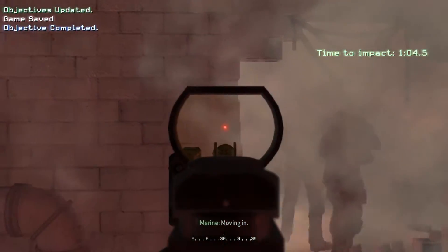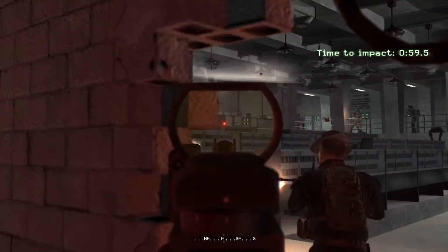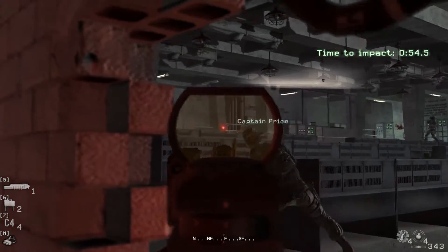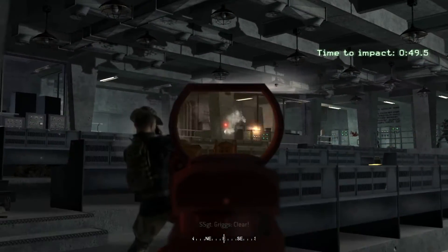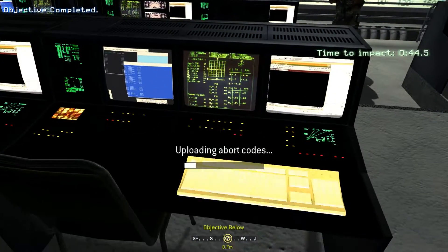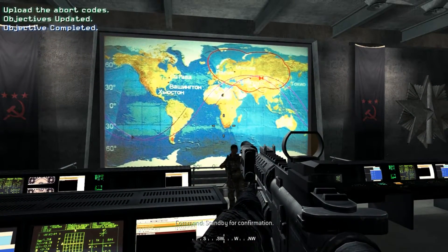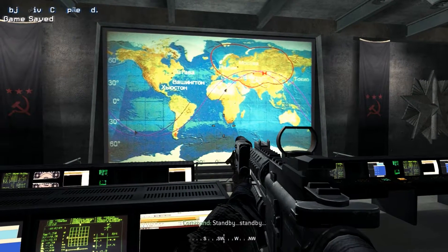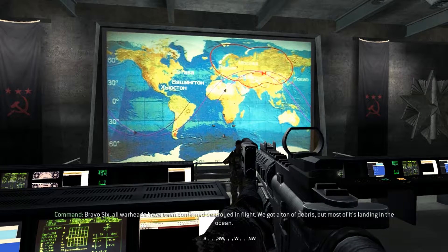Wait for your teammates to go first. Okay, enter the codes. Standby for confirmation. Bravo 6, all warheads have been confirmed destroyed in flight.